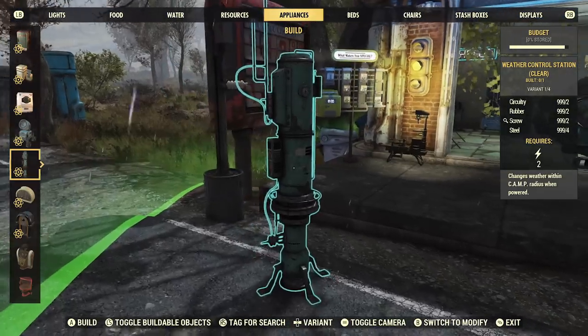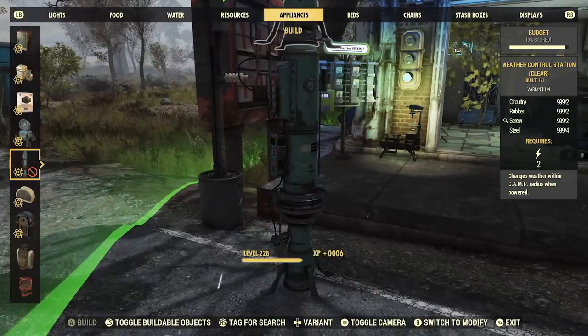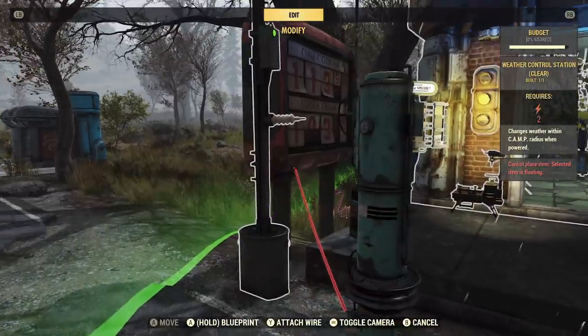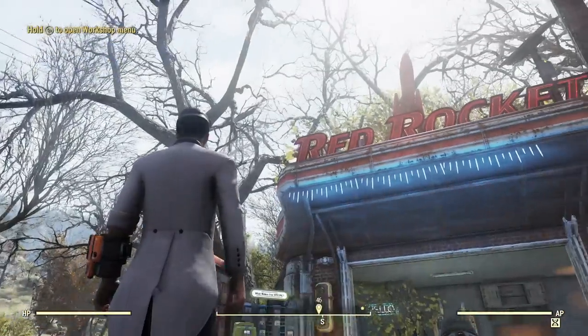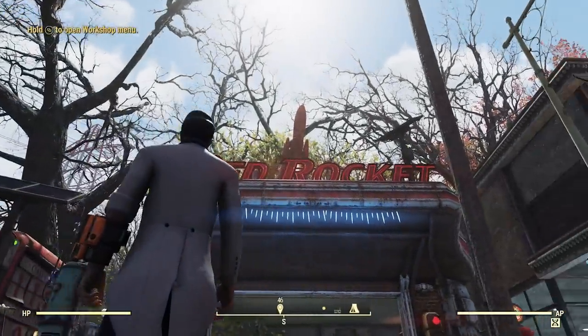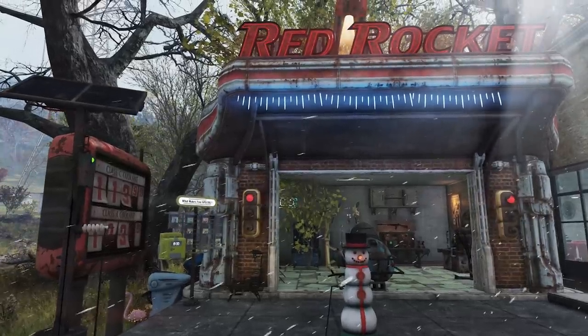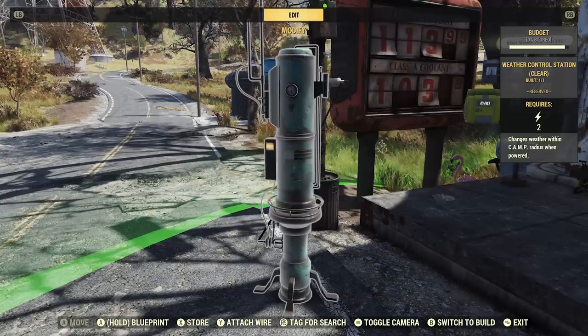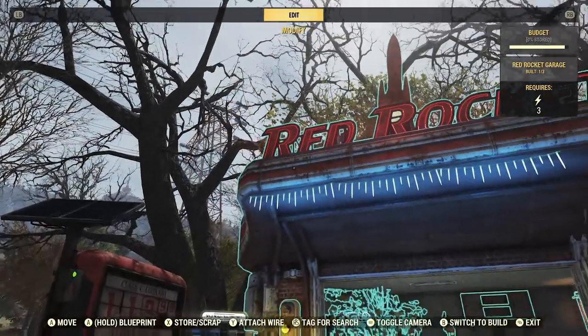The second feature we are adding in this patch is the ability to control the weather to create the best light for your camps. Weather forecasts all over Appalachia are predicting a 100% chance of not raining out your meat wheat cookout — unless you want it to. You will be able to build new weather station objects in your camp to generate your choice of weather within your build area for everyone to enjoy. So if it's looking too sunny and blissful for a winter wonderland camp, you can challenge your overcrowded power grids with the snowstorm. Your choice of weather can really complete the aesthetic for your camp builds.